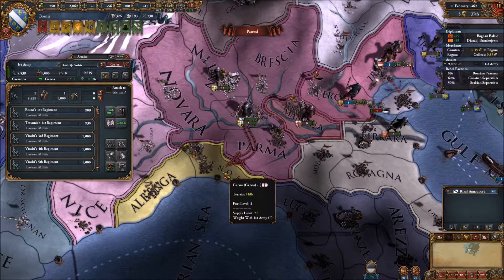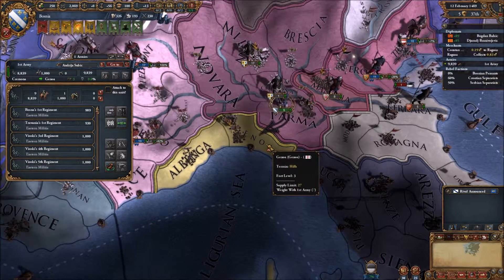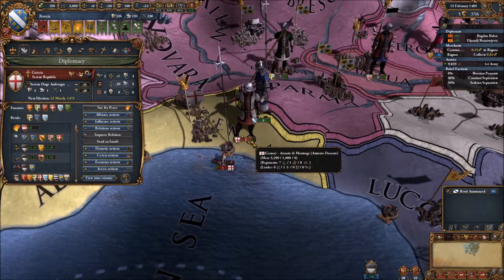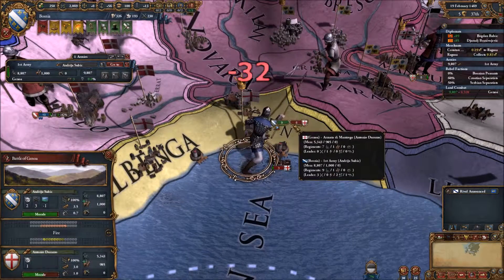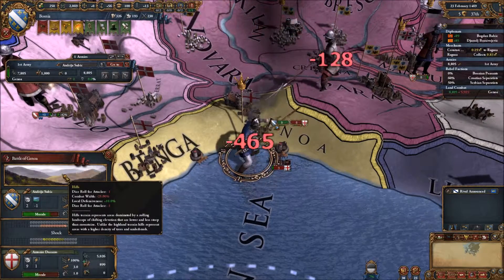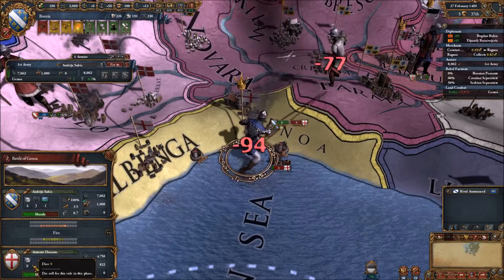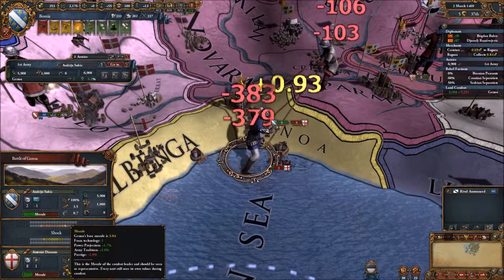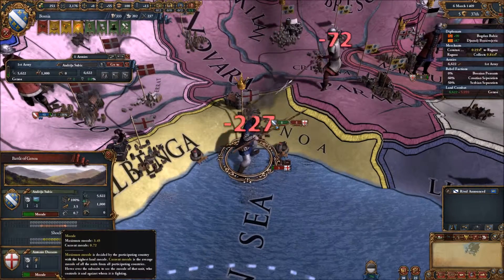Looks like we're going to be engaged with a Genoese army. Let me slow this down in case we do make contact with them. It was a Genoese army — let's see what happens. We have a terrain penalty because we're attacking the hills, but we have more regiments and they had lower morale, but we're not rolling very good. We're rolling very poorly — we could lose this battle. Now we rolled way better; that should knock them down quite a bit.